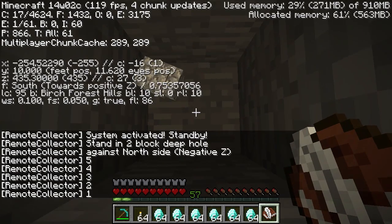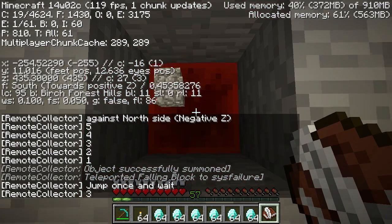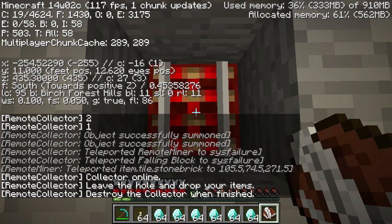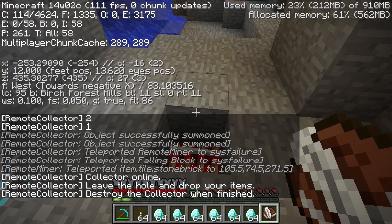Just hop in the hole against the negative Z side, there we go, and just wait. And jump. And there we go — the item collector's arrived.